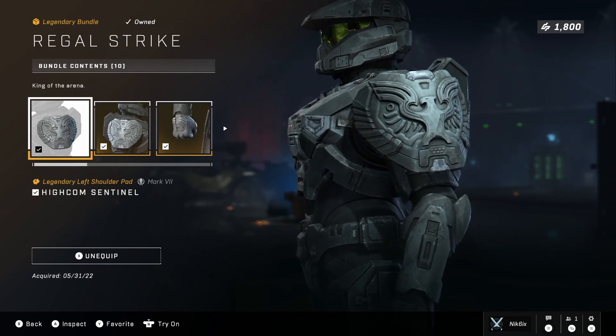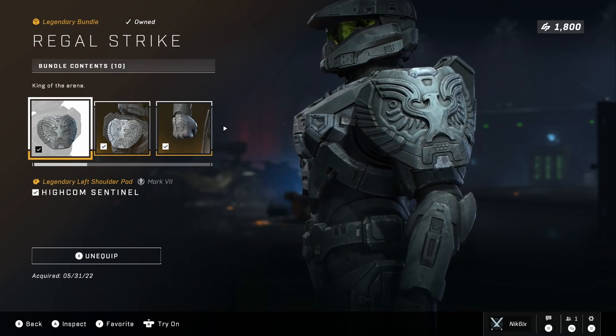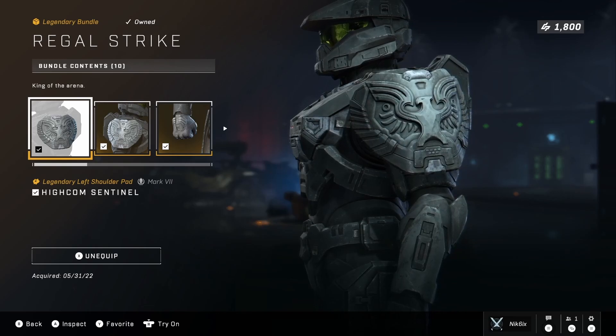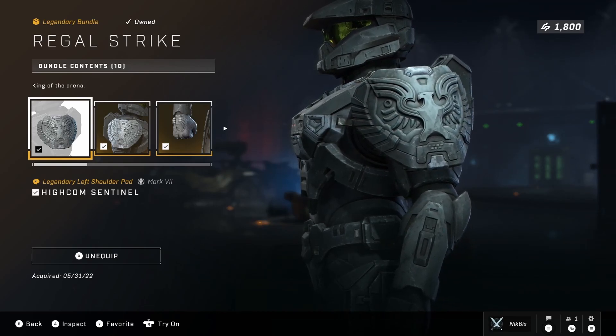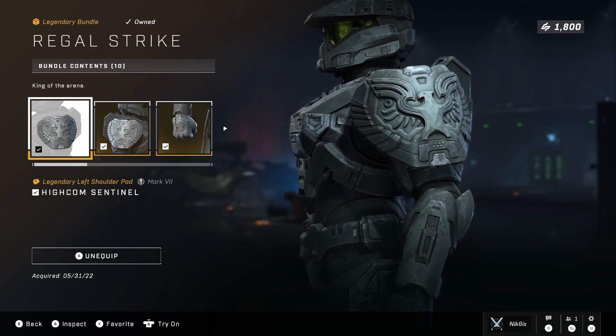It comes with shoulder pads that are really, really cool — they have like the UNSC logo on them and I love it. I think these are the best shoulder pads in the game, better than the Zvezda. For the longest time I really liked the Zvezda shoulder pads, but these ones just knock it out of the park because I love the design.